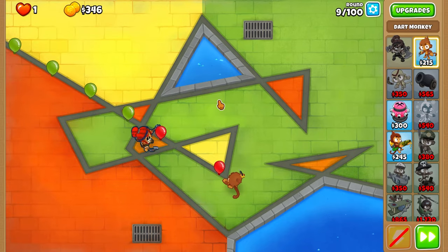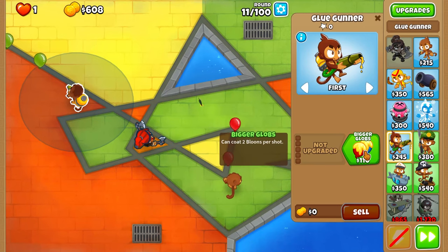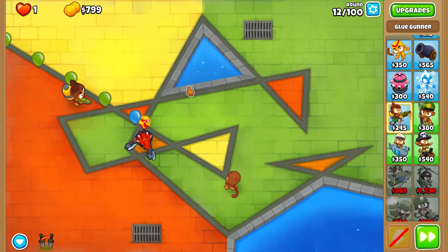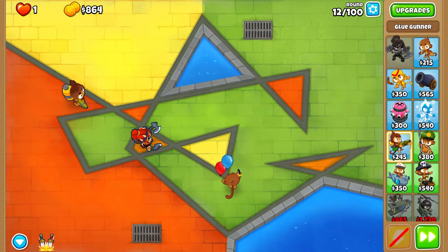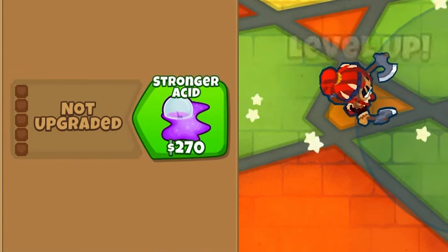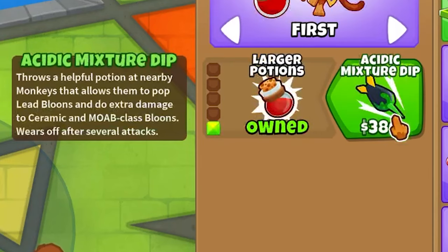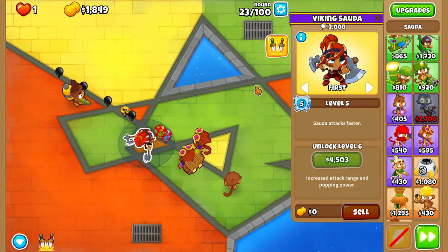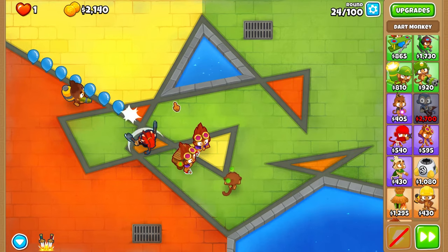We just got to hope we can actually do this. Maybe a Glue Gunner right up here. We did get Bigger Globs, so that's not terrible. We don't have any lead popping power, which is not good at all. I could do an alchemist - I'll put them right here. We did not get the right one. There we go - Acid Mixture Dip, that's what we need. Now we do have camo protection with Sauda and this guy. Round 24, camo balloon gone.